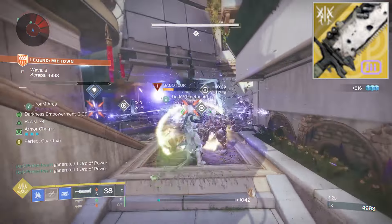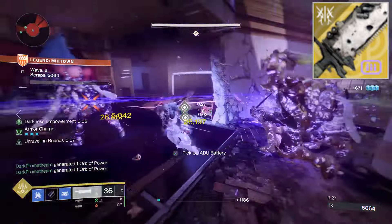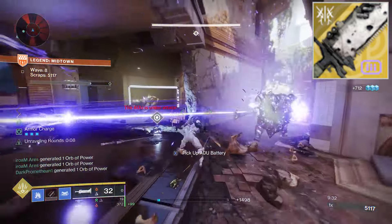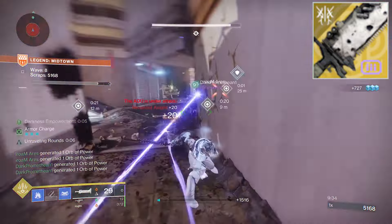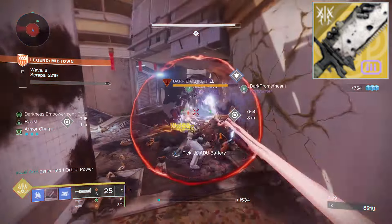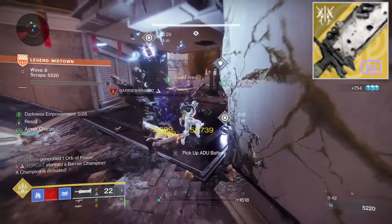Hive Bring a Sword has anti-barrier so it's great against knights and servitors. But I use it against everything from the smallest thrall to the thickest target, as Tireless Blade will return ammo to us on powered kills.